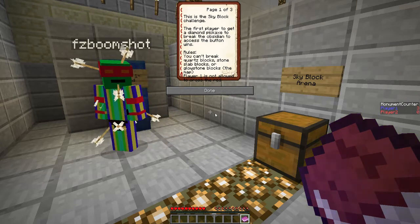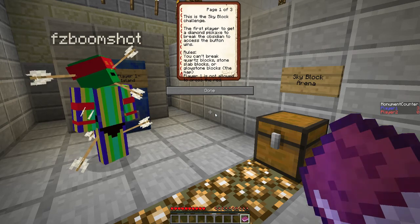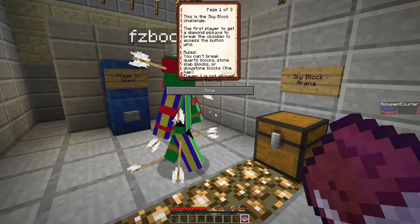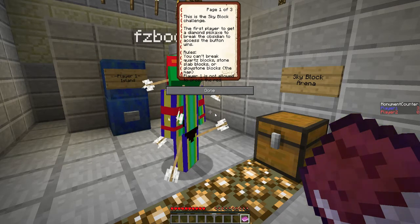Rules — you can't break quartz blocks, stone slabs, blocks, or glowstone blocks. Wait, say that in a normal voice, please. Okay: you can't break quartz blocks, stone slab blocks, or glowstone blocks. Basically, you can't break the map.